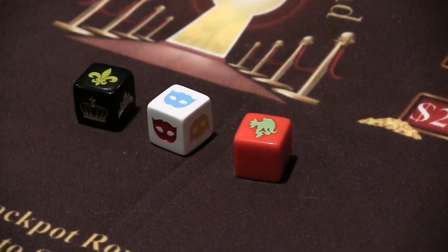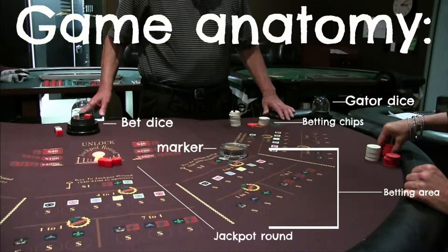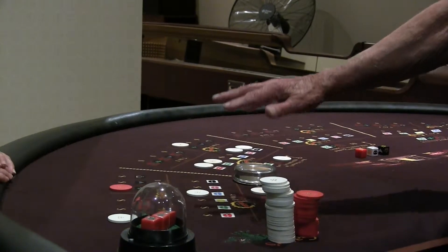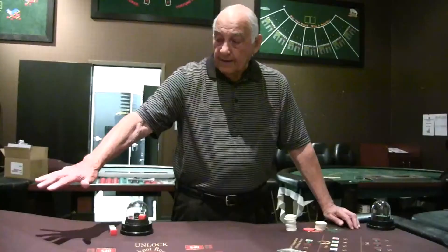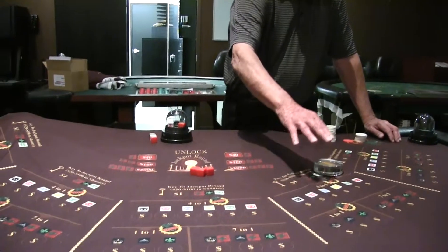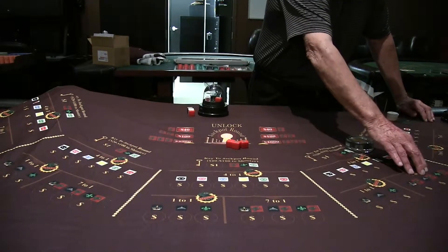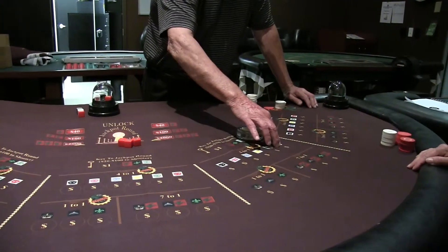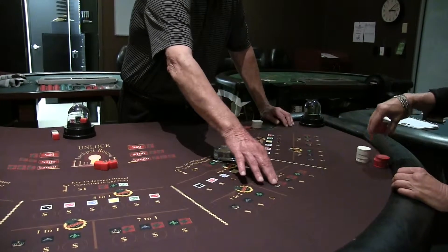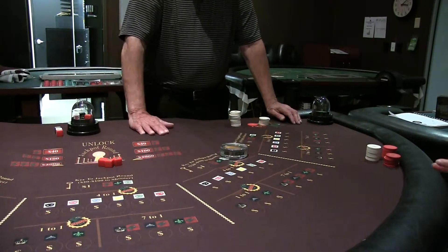The dealer rolled these three dice. Each player — we've got two players at the table — both have the $5 minimum or more. You have the option of playing anything that's in front of you, which is actually three bets: the colored mask bet, individual, and the combination bet. You can bet any color of mask you want — the king, the queen, or the fleur-de-lis — and you can bet any combination you want. So you have options of a number of bets, and how many of each one that you want to play.